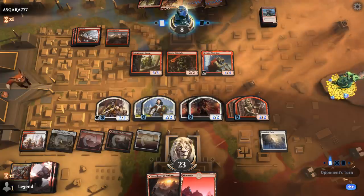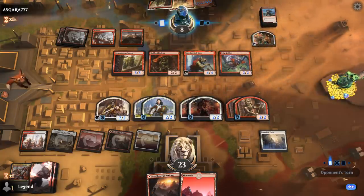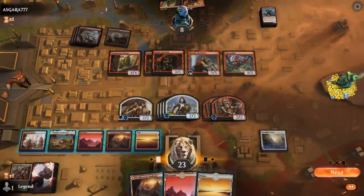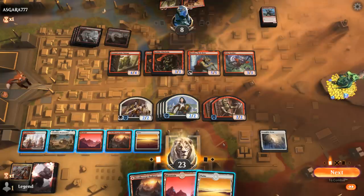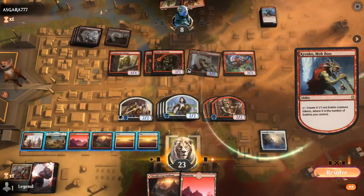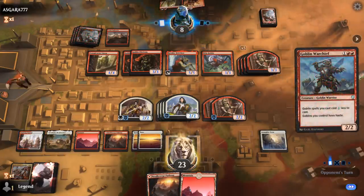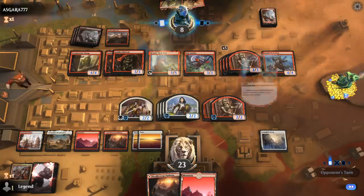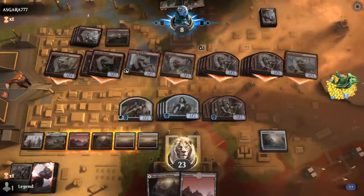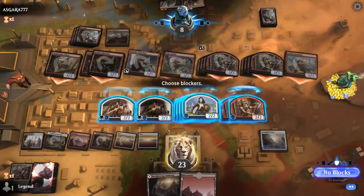Goblin Warchief on top means they can potentially play Muxus next turn, plus a Wily Goblin making a treasure to cast Warchief. A second Chieftain even — now the opponent's Goblins no longer die to Elish Norn. With double Chieftain, even Elish Norn is not going to be enough since all the opponent's creatures get plus two plus two, so they'll survive the Elish Norn minus two minus two. Opponent attacks with all — that's sixteen 3/3 tokens. Yeah, I'm afraid that's just game over.